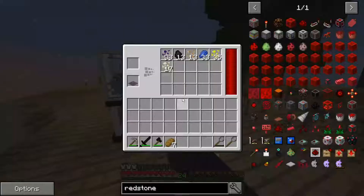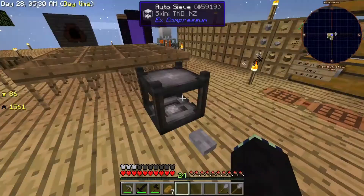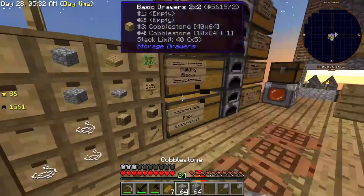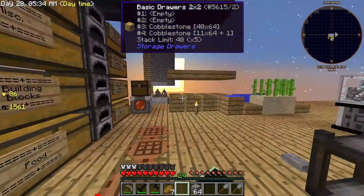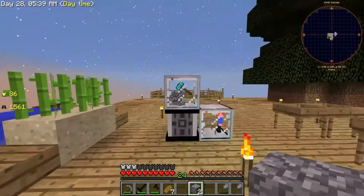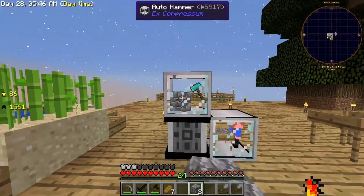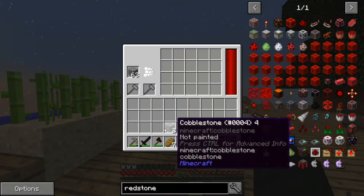This one is still breaking gravel, this one is done with the gravel it has, so I'm going to put that in there. I'm going to grab another stack of cobblestone — you go back in there — and I'm going to put those in there. I'm going to wait until two more break so I can put them in there and not have to carry them.